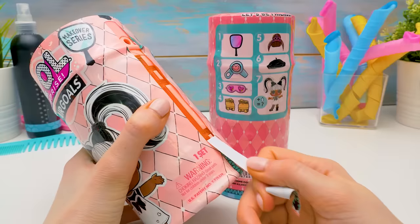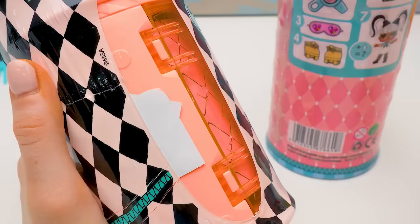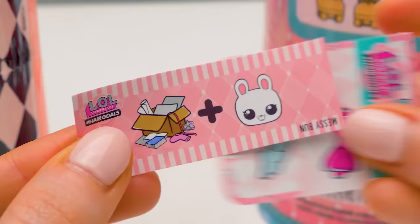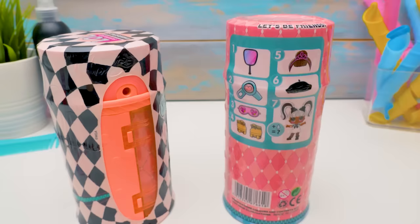We'll start unboxing with the original to see how it should look — one layer at a time from each package! That was easy! This peach color is so nice — and there are gifts in here! A secret message — mess and a bunny... messy bun! And the stickers to decorate the dolly!